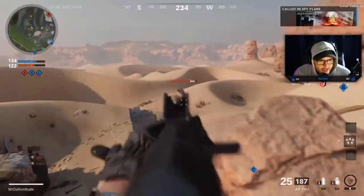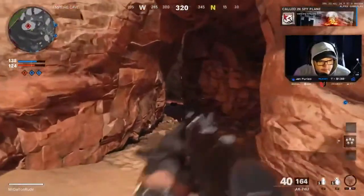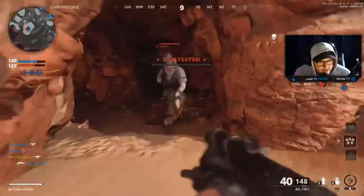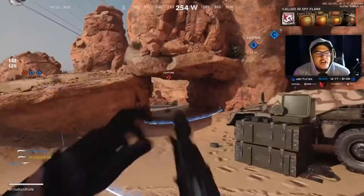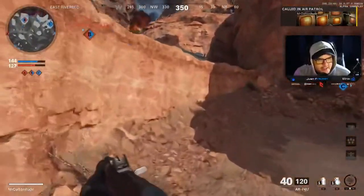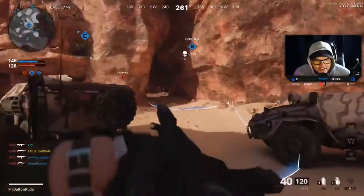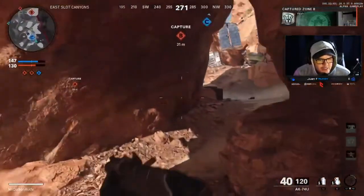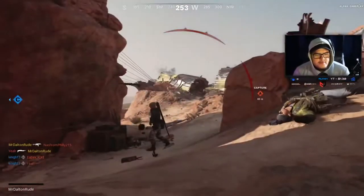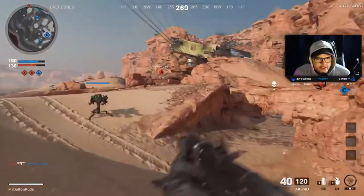I should swap out the air patrol for something else — chopper gunner or attack helicopter? I do have fire dragon on this class. I called in the air patrol to take out a spy plane, but using such a high killstreak just to destroy one spy plane is worthless. It is good for taking out attack choppers though. Have you ever used a chopper gunner to take out an attack chopper? I've done it in past games but not in this one.